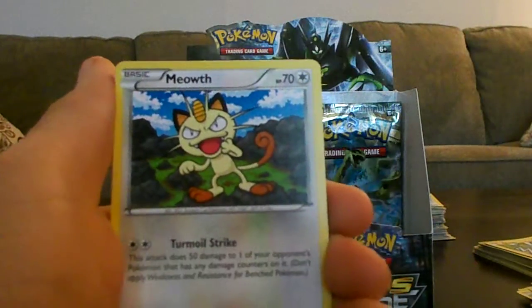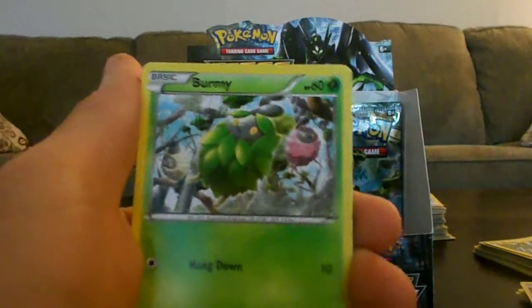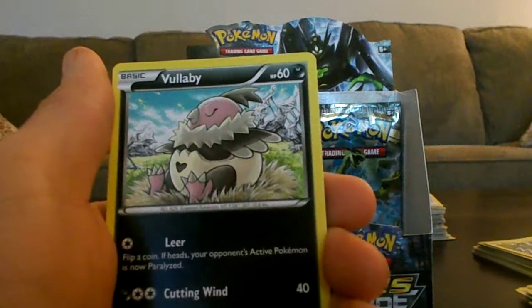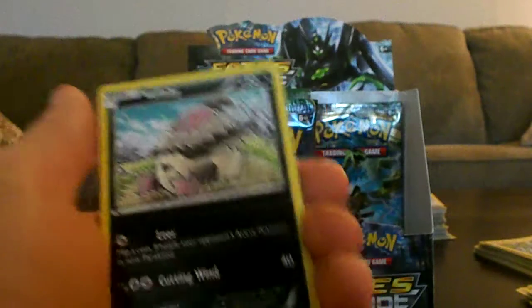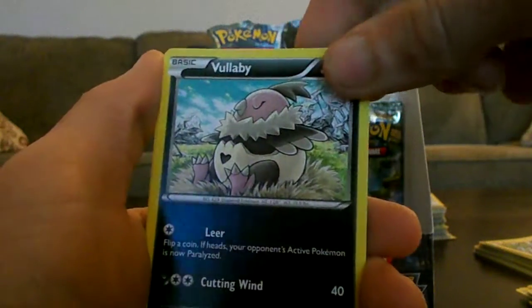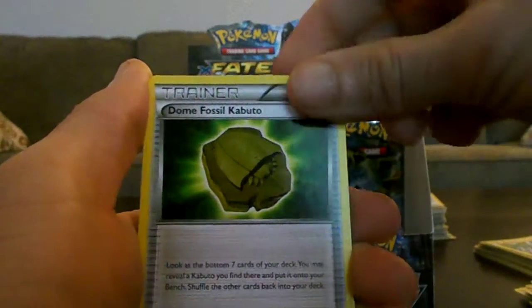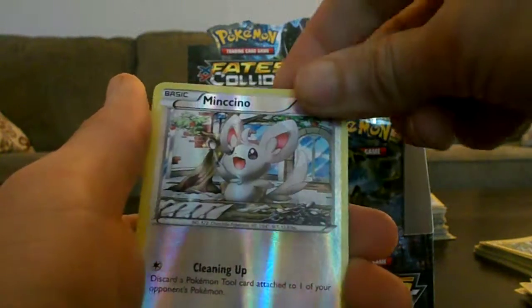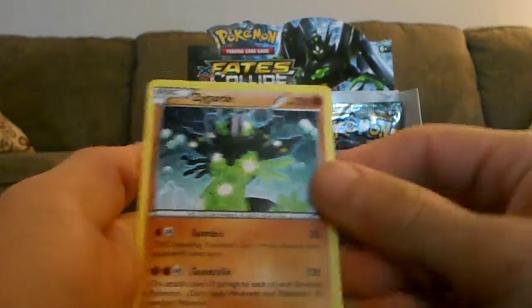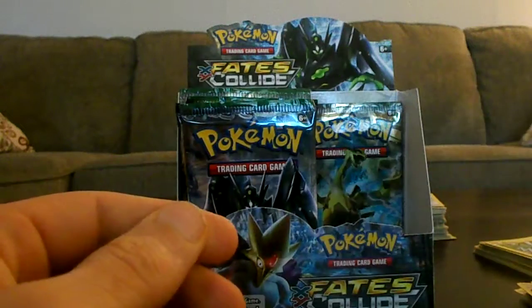Larvitar. Kneawolf. Cuffing. Burmy. Larvitar — oh my god, that attack hangs down. Vullaby. Wormadam. Dome Fossil Kabuto. Altaria Spirit Link. Reverse. And Zygarde — I think it's 100%, the one that we found in X and Y.